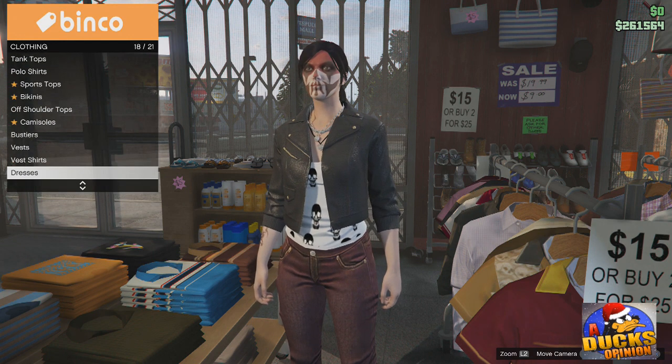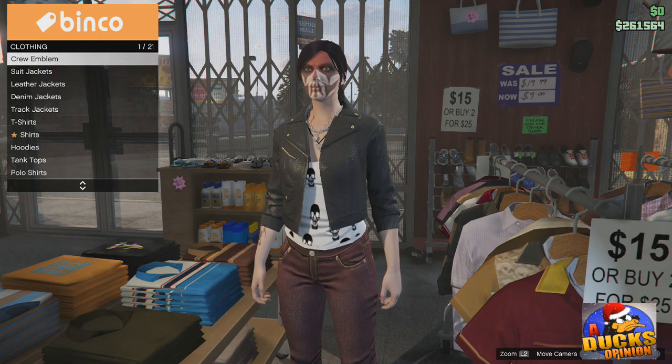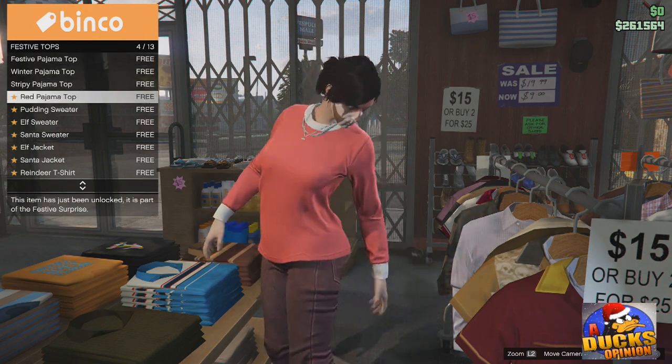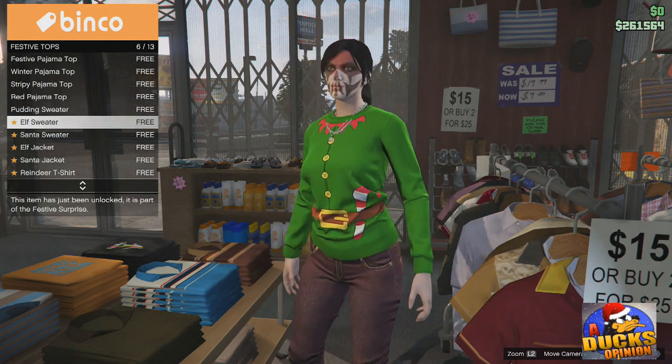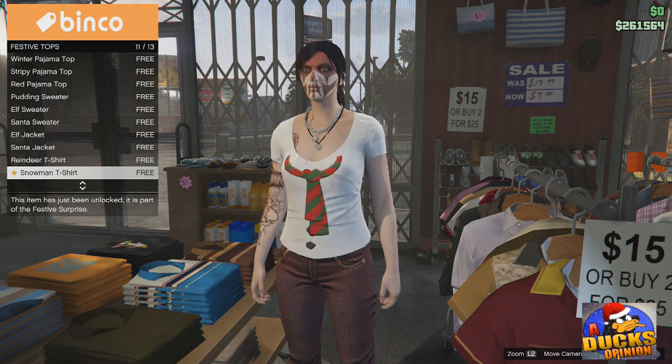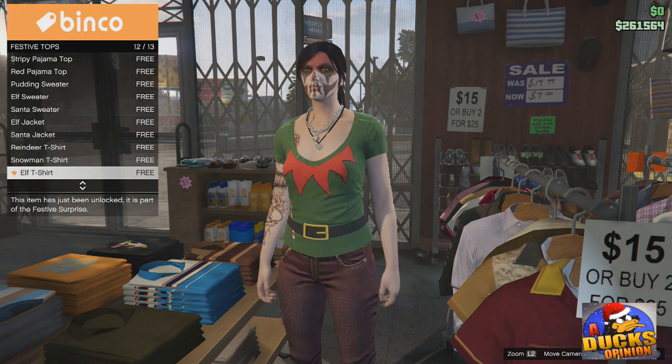It seems like every holiday they come out with some DLC, or even in between holidays like the business update — they've got a bunch of random new clothes. So I've got the Derek jacket, the normal jackets, the Santa's helper's jackets, some fleece, and a weird brown-looking one.